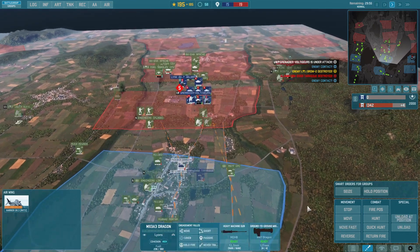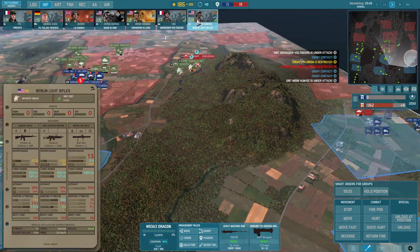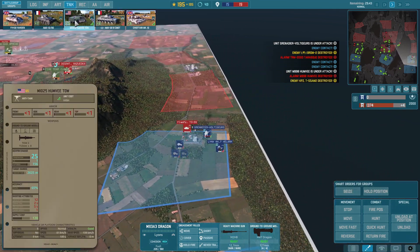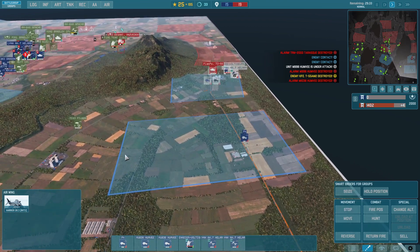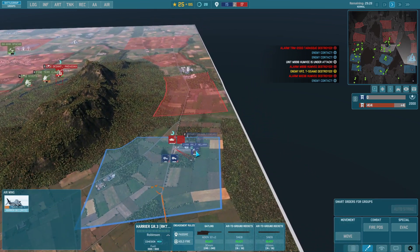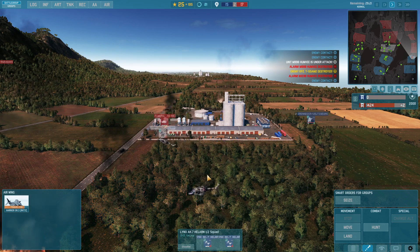Light Rifles arriving — want them to unload at position and drop them right there, hoping there are no eyes on. The enemy is really pushing on the right side with panzers. We'll bring in some TOW missiles and recon. I'm actually going to bring in the Harrier — it should be able to take out that Flammenpanzer. Our attack helicopter should be able to handle these, but they have to get very close to make any difference.